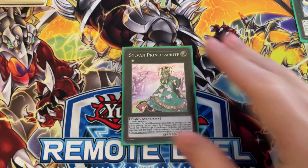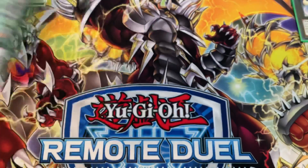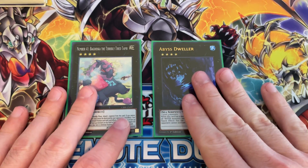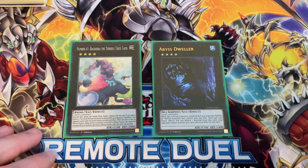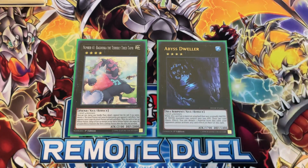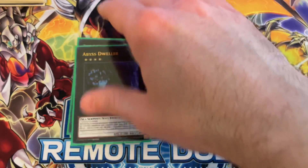For XYZ monsters I run one Sylvan Princess Sprite — it helps dig through your deck a bit, and also if you use Quick Fix's effect to bring himself back from the graveyard it helps keep him in play. I also have Baguska and Abyss Dweller — I did not special summon these in the tournament, but in playtesting they came up a few times. I kept them in because if I could summon them they'd be a great addition, and I was glad to have them just in case.